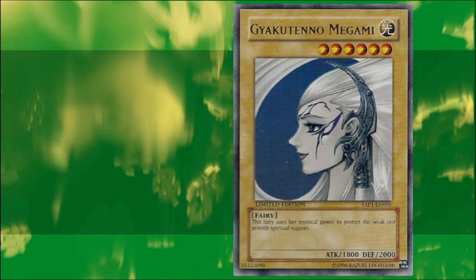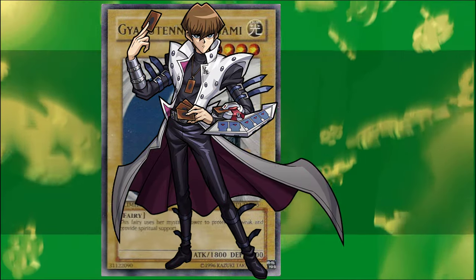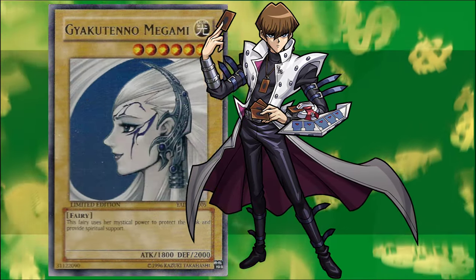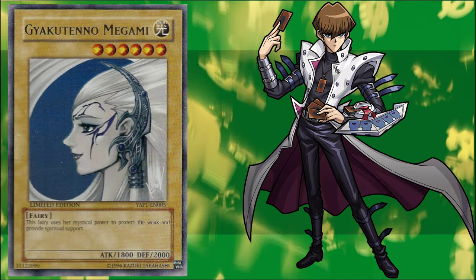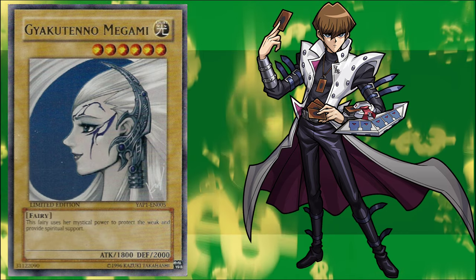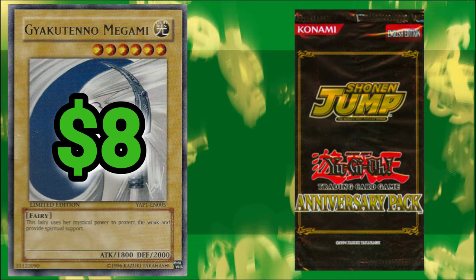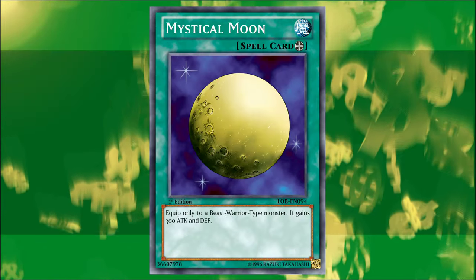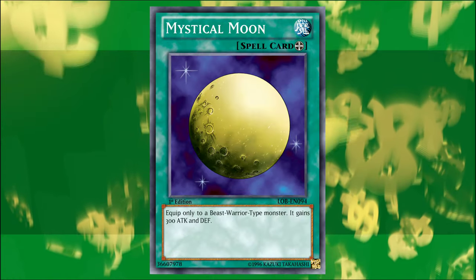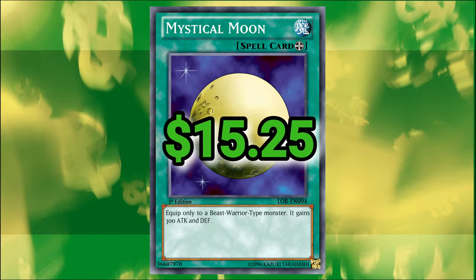And we're about one degree warmer with White Magical Hat, Rare from First Edition Metal Raiders, at $7.87. So remember about five minutes ago when I said I was using the same criteria? I lied. Giyaku Tenno Megami — a card I've always associated with Seto Kaiba but couldn't pick out a single scene in which he actually used it. For this one I've ignored my stipulation of matching card artworks. We're looking at the Ultra Rare Limited Edition from the 2008 Anniversary Pack, valued at a clean $8. For all my night owls, Mystical Moon — First Edition Common from Legend of Blue Eyes White Dragon — clocking in at $15.25.